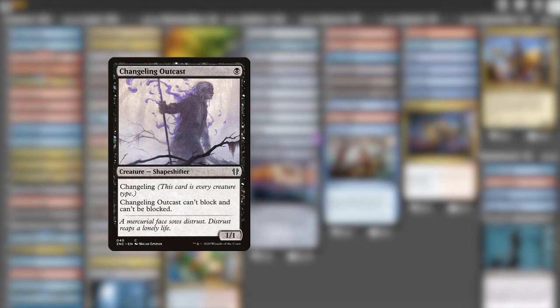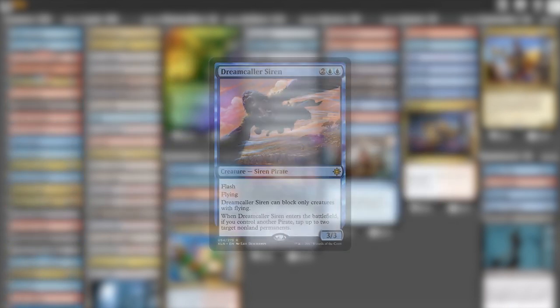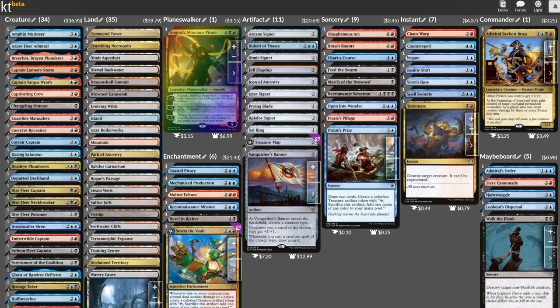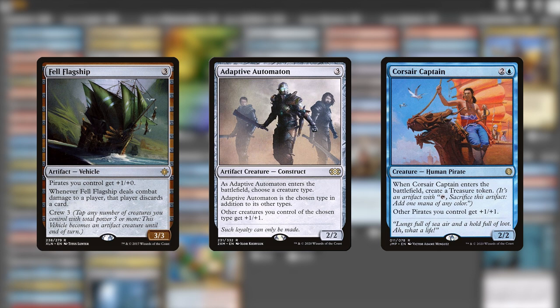To that end, I'm throwing in Changeling Outcast and Departed Deckhand, two pirates that people will have a very tough time blocking and will happily help steal things all day. I also really like Dreamcaller Siren, which seems to have been edged out in all the hubbub surrounding the new pirates. It's hard to block, can stymie an attack before it even begins, and keeps blockers out of the way too. Finally, I'm going to include Adaptive Automaton to join the anthem effects — a little silly maybe, but the crew will love it, and they can't accuse it of being lily-livered.